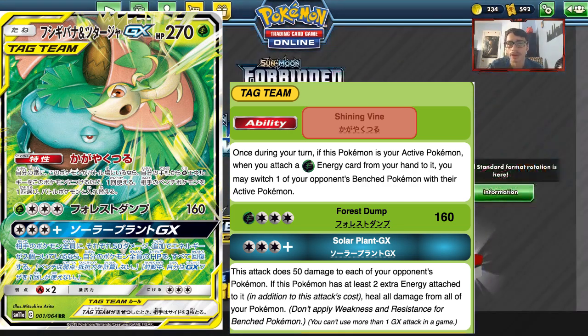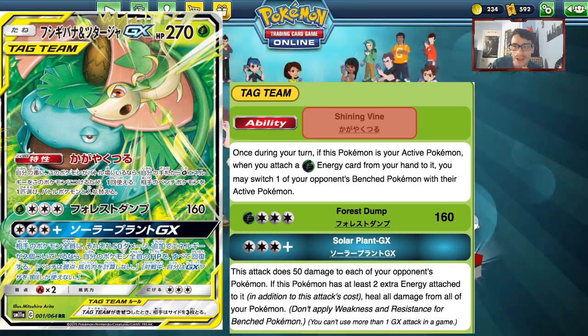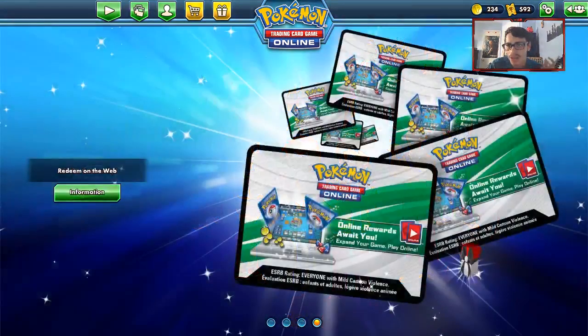The ability might see play if someone can figure out different ways to make it work, since gusting is limited right now to only Custom Catcher and the new Great Catcher. But overall, Venusaur and Snivy just doesn't cut it. The ability could work in a Grass box deck, but outside of that you're probably not going to use it.